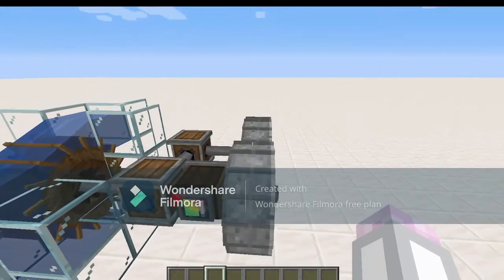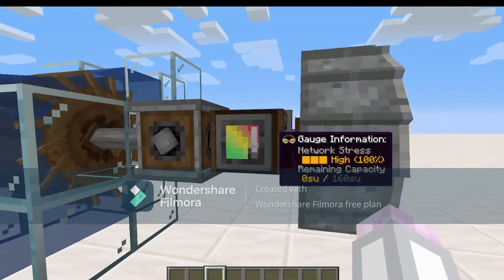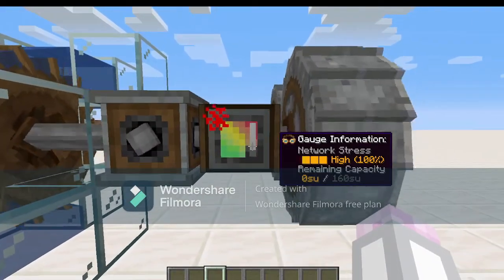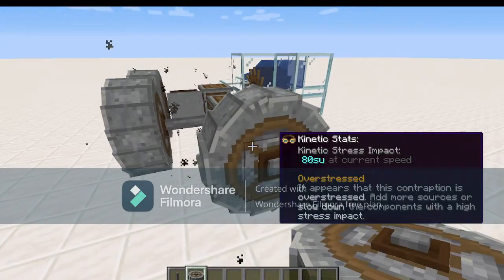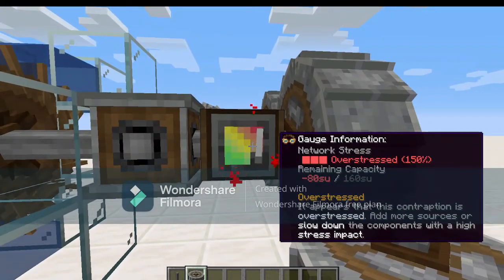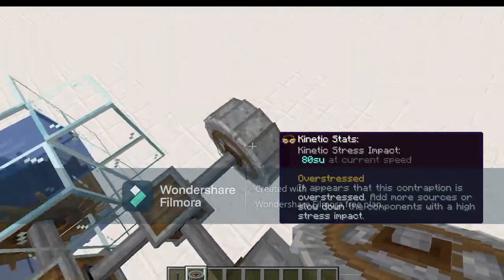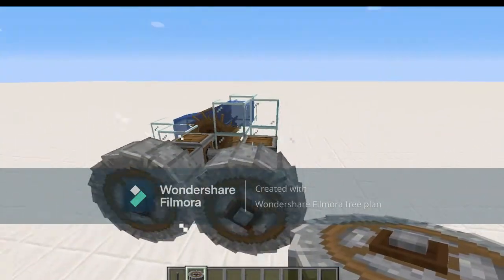So basically, if you want to actually use this crushing wheel, you're going to need to use all of the remaining power in this water wheel. It's at 100% capacity, meaning that if I add anything to it — such as a third crushing wheel — everything grinds to a halt. It shows on here that we're using 150% of the capacity, because we currently need 240 stress units to power three crushing wheels. The moment I remove this crushing wheel, everything can function again.